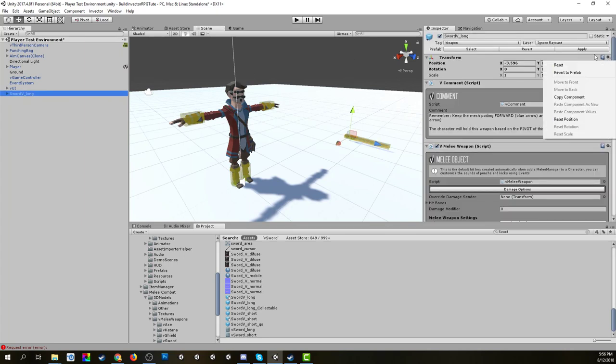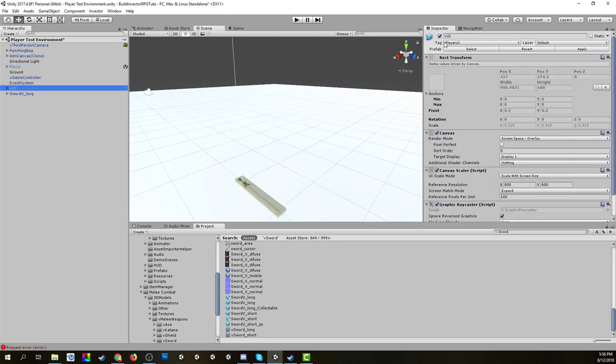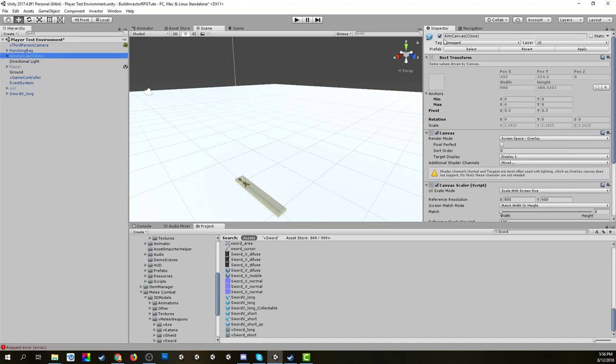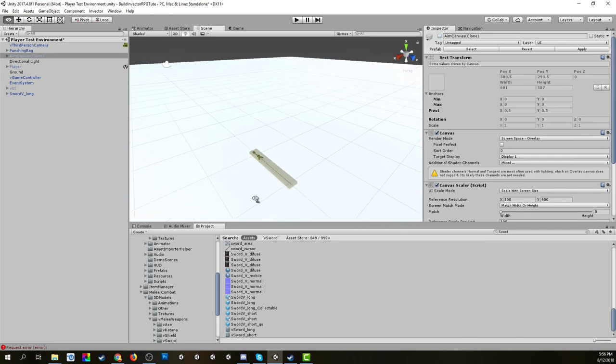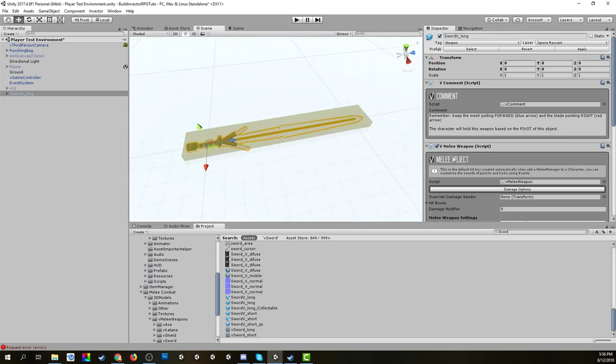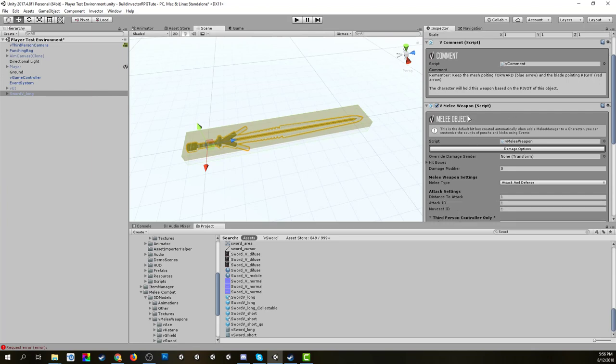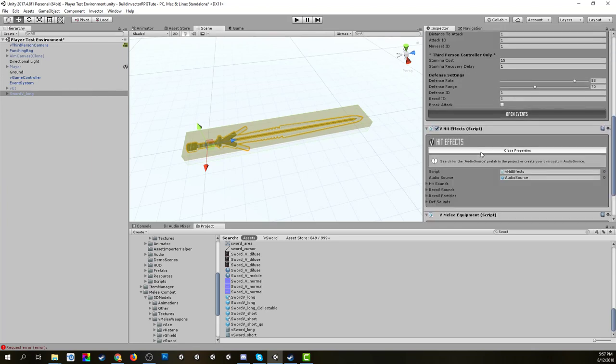We'll grab that transform, reset the position to zero, and now it's at the origin. I'm going to hide my player and UI while I do this so they don't get in the way. Now clicking on this prefab — 'sword v long' is our top-level object — and there's a comment section here to help when putting together the weapon, plus the weapon script and hit effects which we can open up.